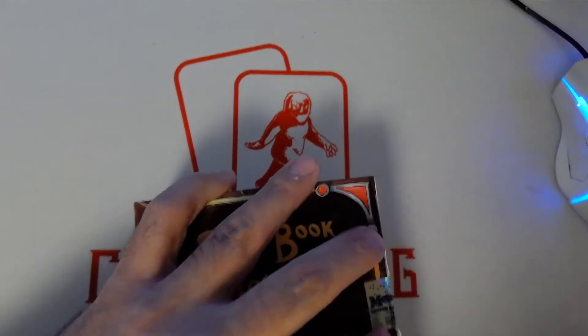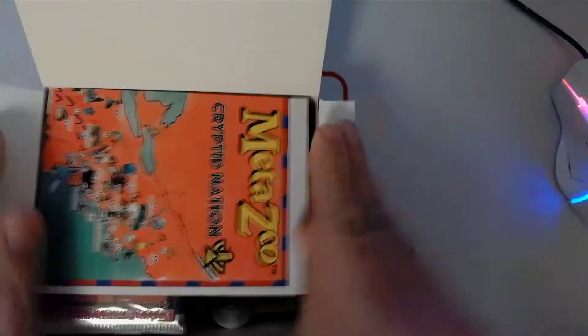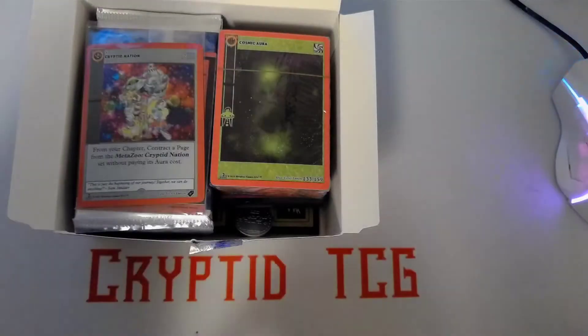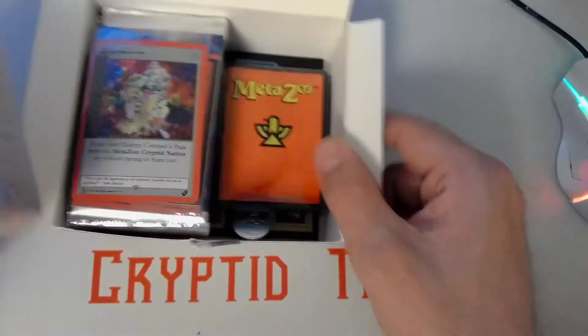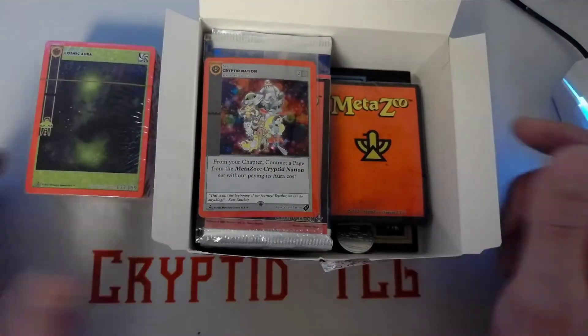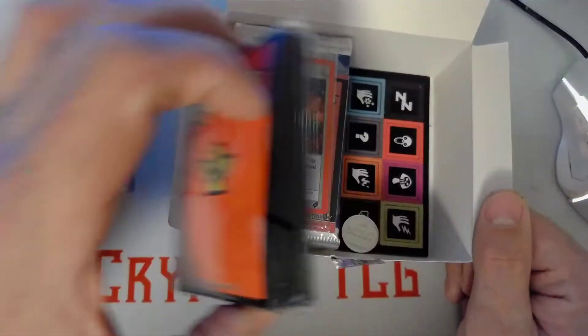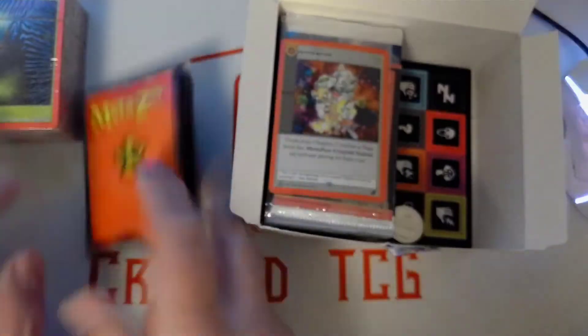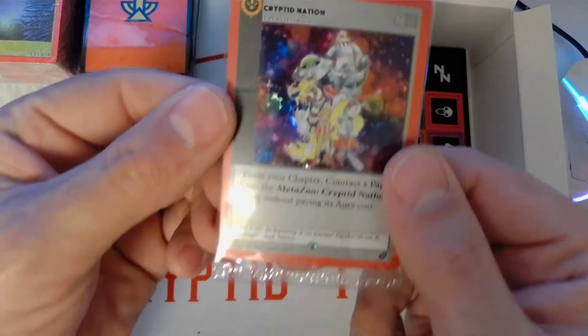I actually don't have a knife near me to break this seal — there we go. It's got the blue seal on it. We have our Cryptid Nation map, pretty standard stuff. It is stamped with second edition on the bottom. I apologize about my setup — the normal setup I use at home I'm using in my LGS now, so until I get a new setup at home these videos are not going to be that great. We have our Cryptid Nation sleeves and the typical spellbook promo, second edition.